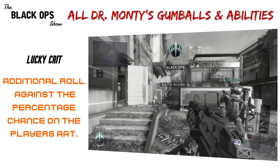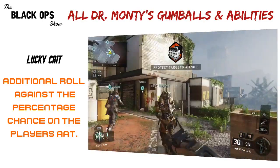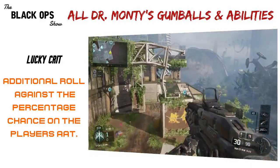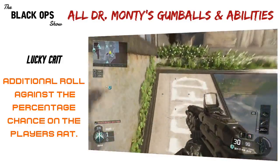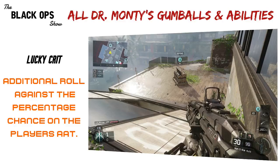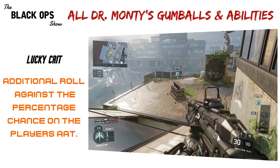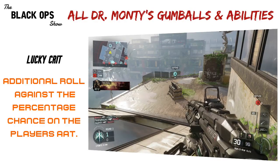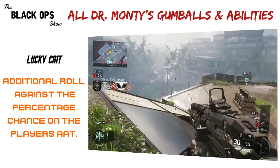This next one is a little hard to make out what it's actually going to do. It's called Lucky Crit, and it just says additional rolls against the percentage chance on the player's AAT. I reached out to this guy and he didn't see anything in the game code that connected AAT to zombies. And Fine Nerds, who has also been known to produce a bunch of leaks — I think he released the 9th specialist leak revealing that was a flamethrower guy — he also said that there wasn't anything in the game code that said AAT. So we kind of have this mystery of what Lucky Crit will actually do.